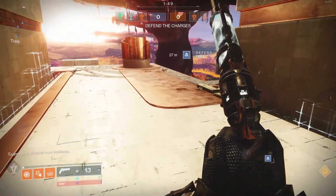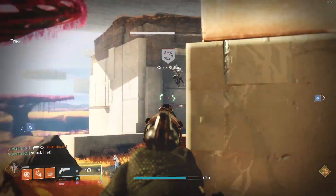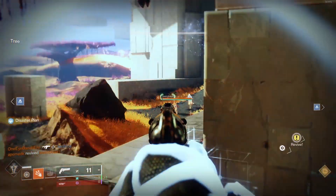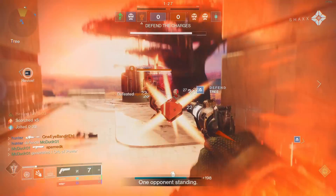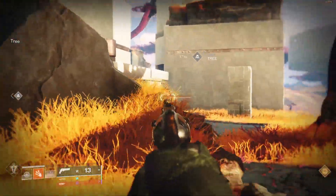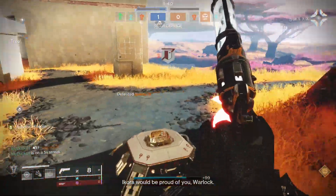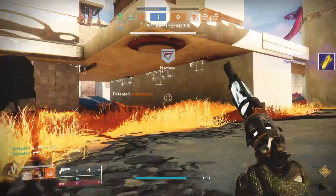Coming in at number three is a fan favorite perk — Opening Shot. While in my opinion the value of Opening Shot is greater on shotguns and snipers, there is no denying that it is a monster of a perk on hand cannons. Giving you 25 range, 20 aim assist, and helping with your accuracy cone is no joke. The only drawback is that it only helps on the first shot; once you fire, all those bonuses go away until a three second cooldown is refreshed. I think it does find more value when paired with other range perks, but it works well enough on its own. Overall, just a fantastic perk and a great option for any hand cannon.